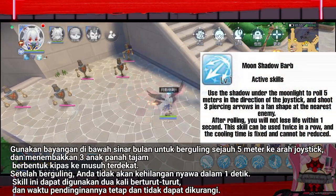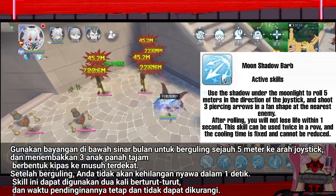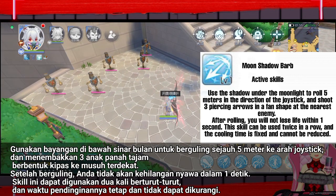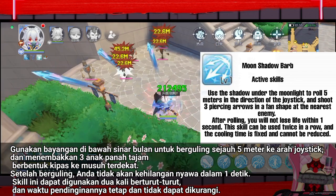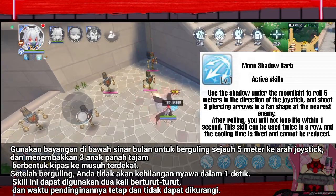Use the shadow under the moonlight to roll 5 meters in the direction of the joystick, and shoot three piercing arrows in a fan shape at the nearest enemy. After rolling, you will not lose life within one second. This skill can be used twice in a row, and the cooling time is fixed and cannot be reduced.